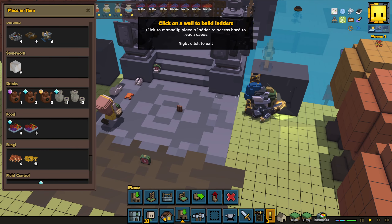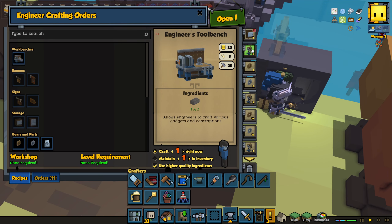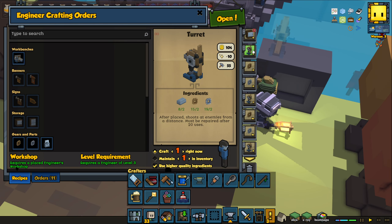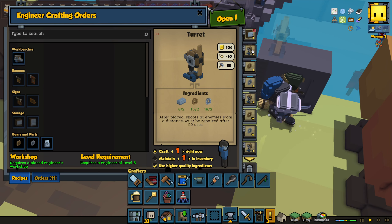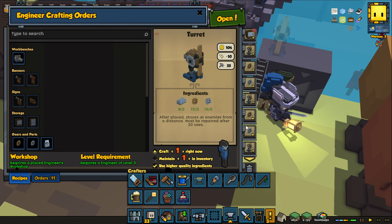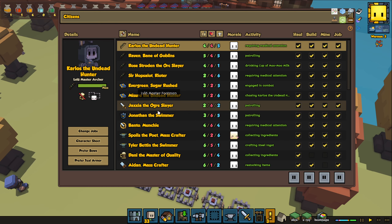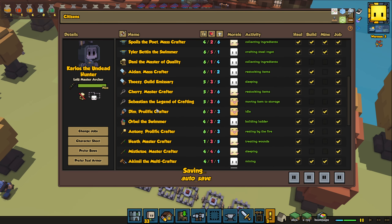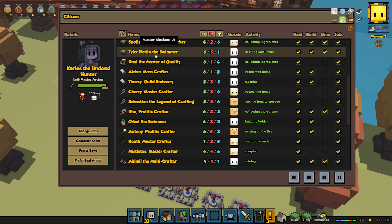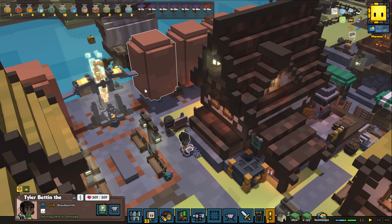We're going to put that over there — we do need to add a little ladder so they can get up and place it. We're also going to make more turrets; we have quite a few queued up to craft. We're going to need some bronze ingots and some iron ingots, so it'll take a while with only one engineer. Dim is our engineer, and our blacksmiths are going to be making all those ingots we need for our powerful turrets.